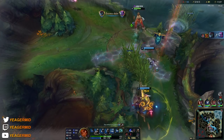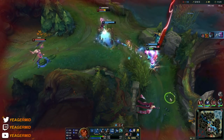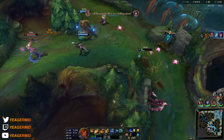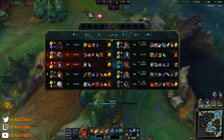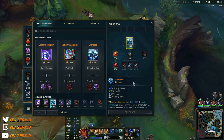Look at how I'm using that ultimate — completely zoning the Syndra away and locking up the Evelynn. That is how you want to use it: cut off escape paths, also use it to isolate enemy targets so teammates cannot help them out, then lock somebody down and get the kill.